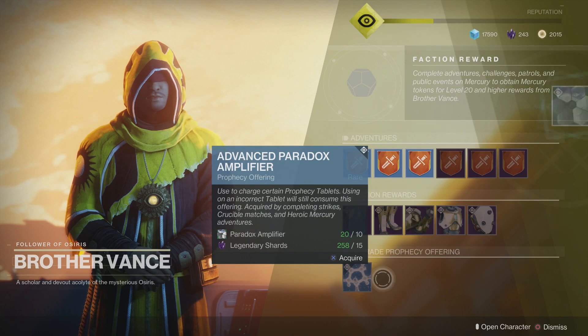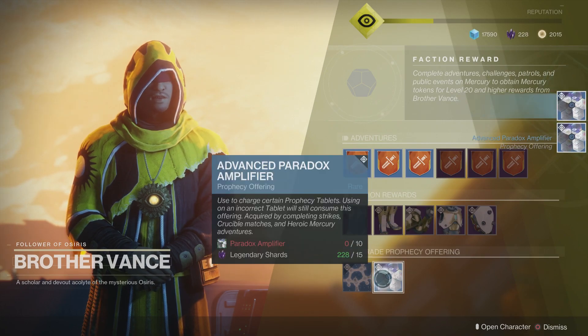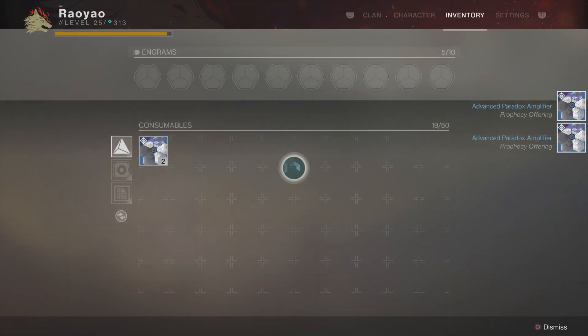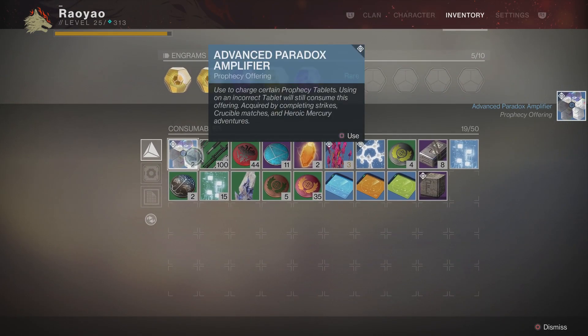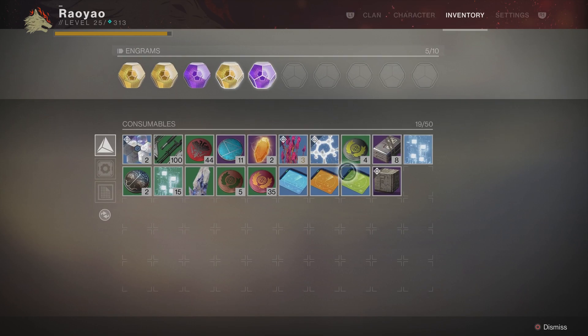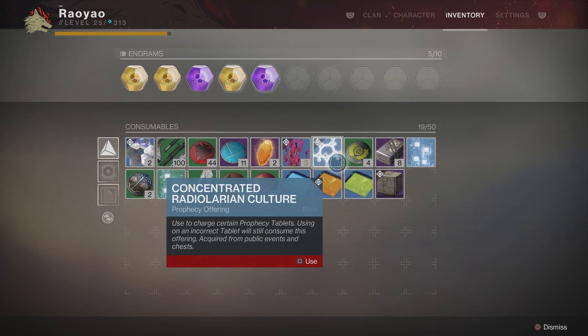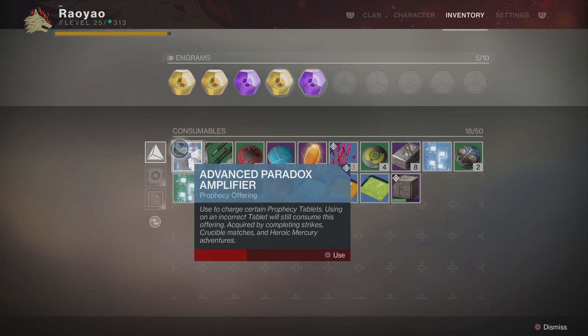I can convert them at Brother Vance into two advanced paradox amplifiers — that's going to cost 10 paradox amplifiers and 15 legendary shards each time. Now that we've got them converted, let's go ahead and use these items. You can see we've got two advanced paradox amplifiers as well as the concentrated radio larium culture. Let's go ahead and use them to charge up this prophecy tablet.